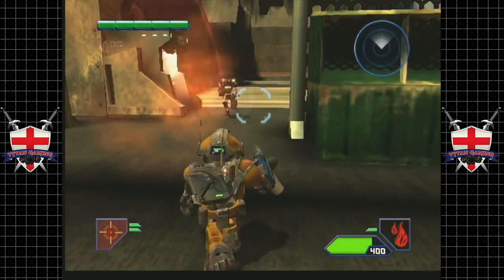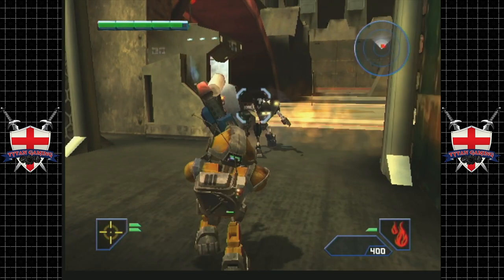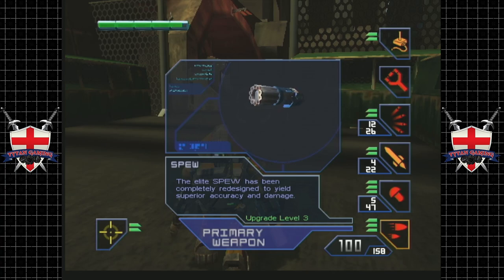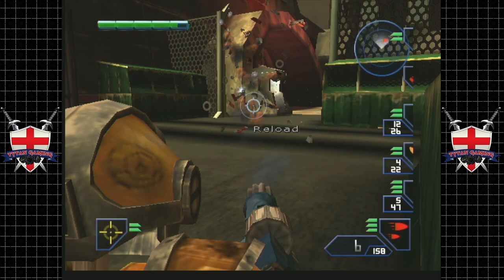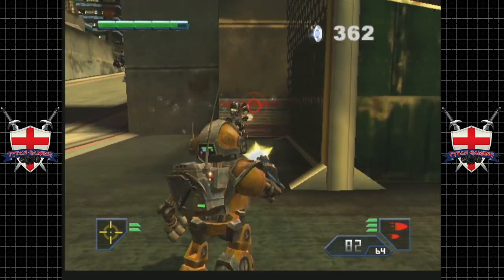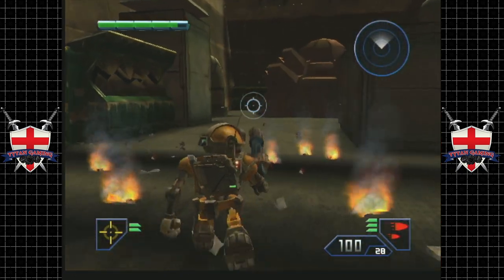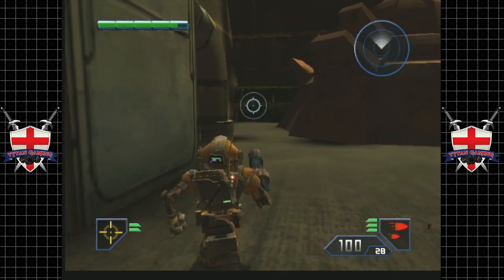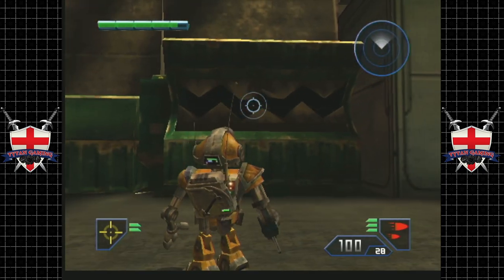Oh no - apparently we can't take him out with the flamethrower. Notice something - these guys now have energy shields, which is bad. We also start this level with an extra battery pack, which is rather nice. The only thing I can say about this level is: ladies and gentlemen, welcome to flavor country.